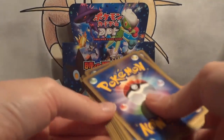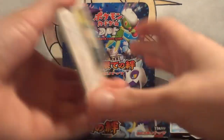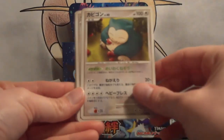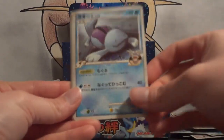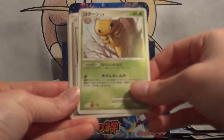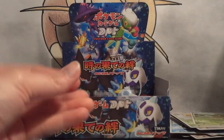Definitely tons of duplicate rares, but I have a feeling that there's just a small number of holos in the set as well. Snorlax, Eevee, Quagsire, Kakuna, Sunny Shore City Gym, Volkner's, Tropius, and Grass Energy.